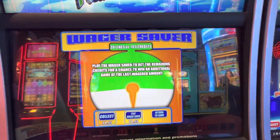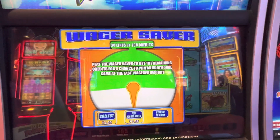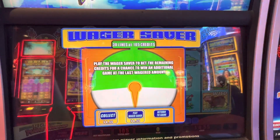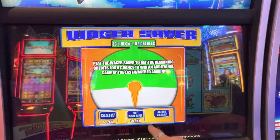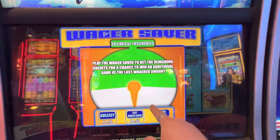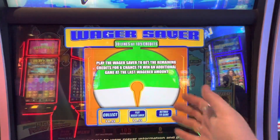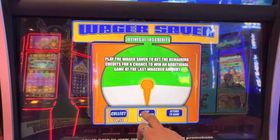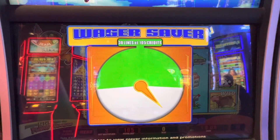So this game has what's called a wager saver. You can either collect your credits, or play the wager saver which means you can try to get the spin for less than what it costs. We're betting $1.05, so we have about a 50-50 chance right now with $0.55 of credit in there. Or you can insert more money and play a game.